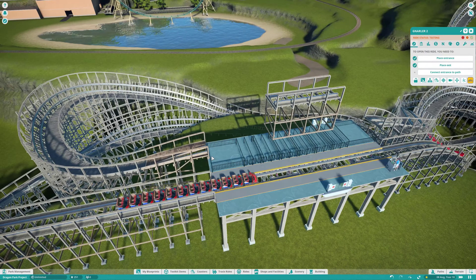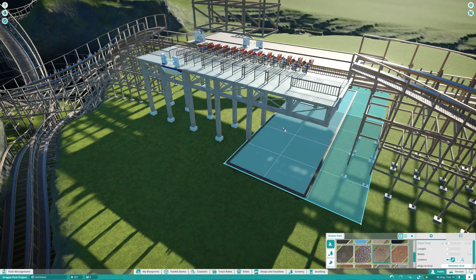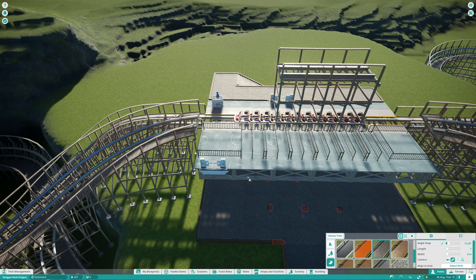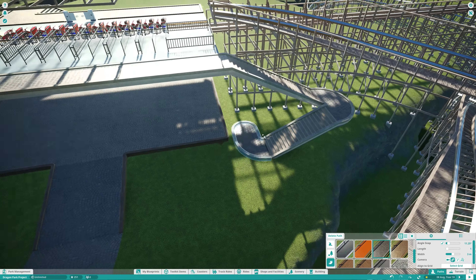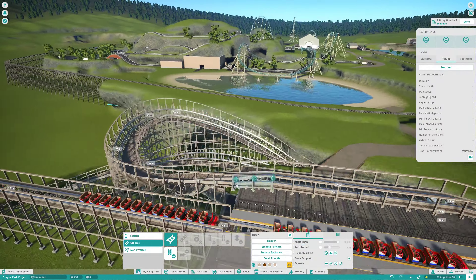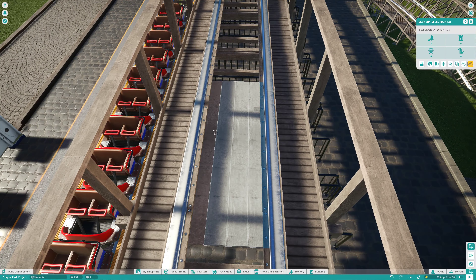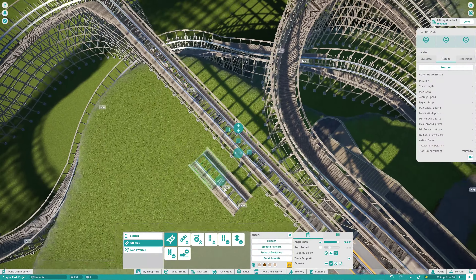Wooden coasters are never really focused on positive Gs, at least from what I've noticed. The station flyby is a bit annoying in Planet Coaster because when you want to edit the station you have to remove it or put it to the side, like I did. What I really wanted for the station was to build a small Greek temple elevated above the ground on a cobblestone base. I decided first to fill out the entire underground section with path — though I'm probably going to delete some of it, maybe turn it into a gift shop or small food court.